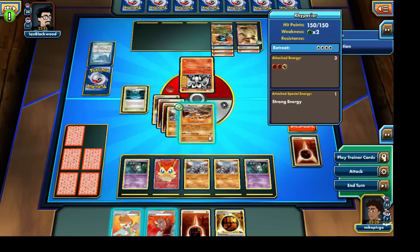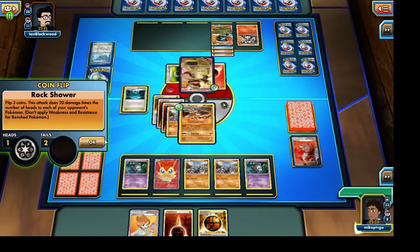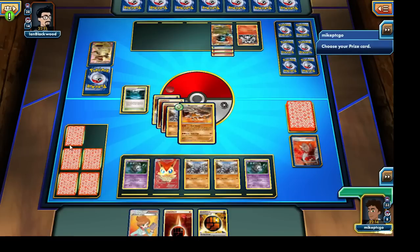Let's lay down the Fighting Stadium, attach an Energy to our Dusklull, and retreat him. We'll Lysandre out that Kangaskhan EX — I think we could potentially knock him out, though he does have a Float Stone. It's a bit of a gamble but we're going to go for it anyway. Let's use the Rock Shower attack and flip again. Unfortunately not the best flip, but we've still managed to knock out that Kangaskhan EX and dish out some more damage. This deck seems to be performing quite well.